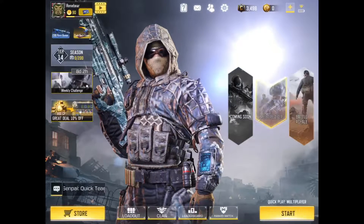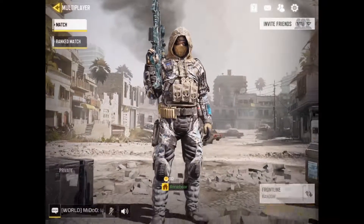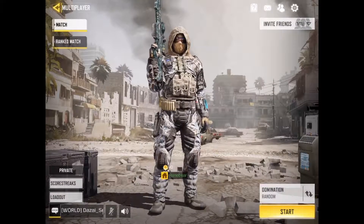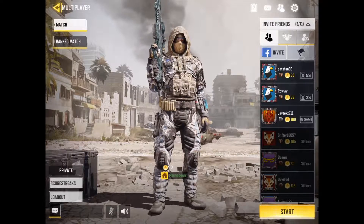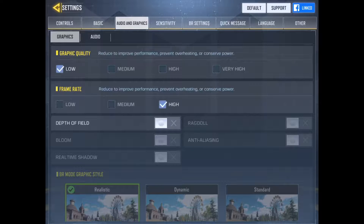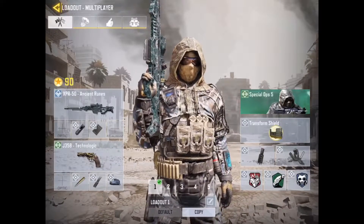We're gonna play a match in multiplayer — we're gonna play Domination and pick a random map. I'm not going to use Crossfire because Crossfire is basically my warm-up map before I go into ranked matches. We're gonna try a different map that I haven't uploaded on my videos yet. Also, we're going to change the graphic quality and frame rate — last time my graphic quality was medium and the frame rate wasn't really good.